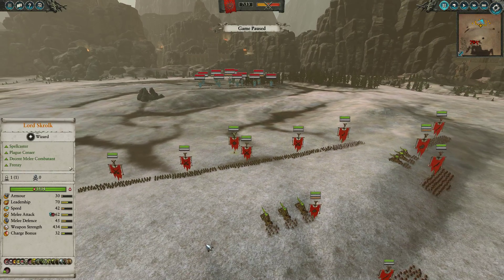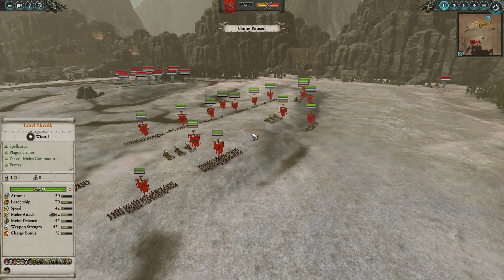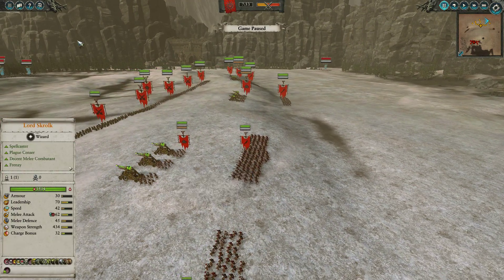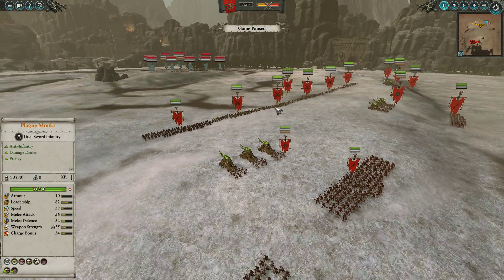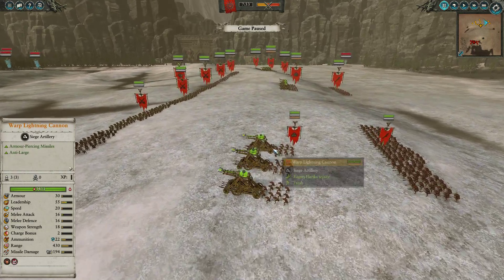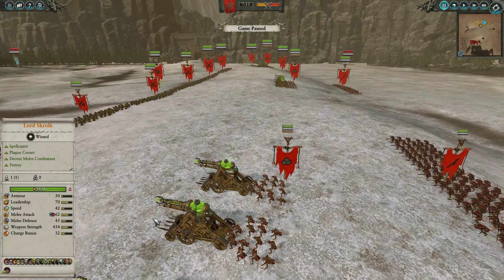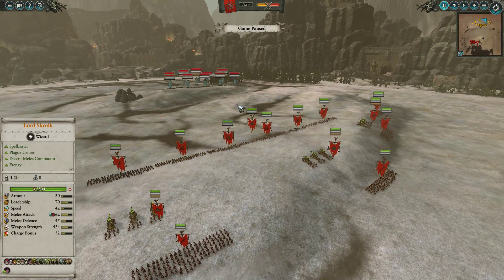Hello everybody, it's Wyvern here with another bit of Total War Warhammer 2 quick match gameplay. This time around we are up on the Character Drone playing as the Skaven against the Tomb Kings. This is a bit of a fun matchup. I often see people say it's not good for the Skaven, but I actually think it's pretty fun. As you can see, I've gotten very artillery heavy this time around, so it should promise to be a bit of an entertaining one.